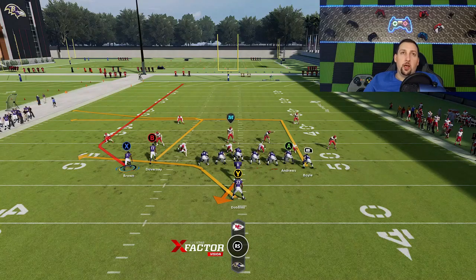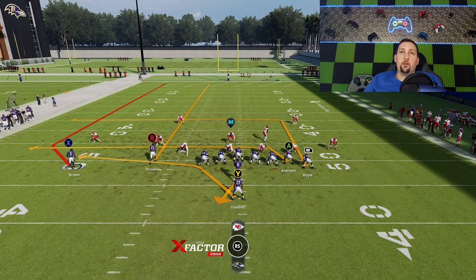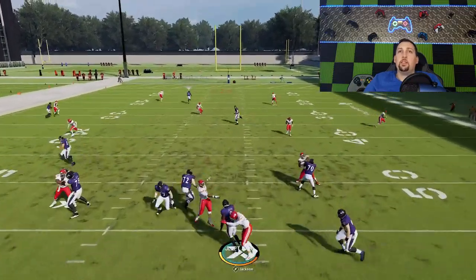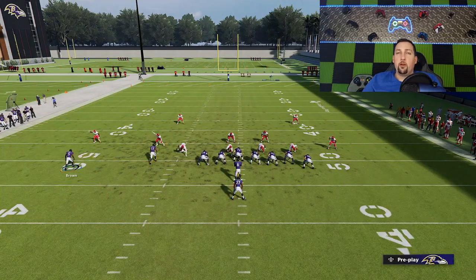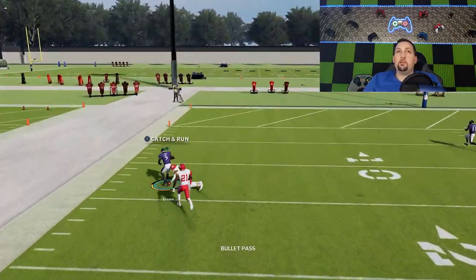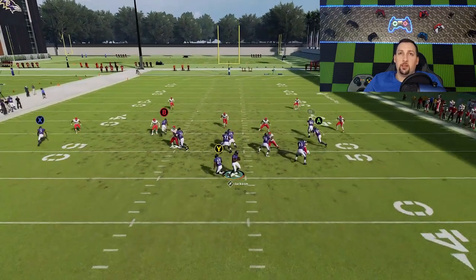Against cover two, pretty much every play is going to be the receivers on this side — either Brown or Duvernay against just about every defense. I'm going to make the same adjustments: put the B route on a streak, motion this guy out, and put the A route on a streak as an extra option. Against cover two, neither of these routes really gets covered. The B route is going to be wide open right over the middle — the safety has to split attention between the two receivers — and we get a 50-yard bomb. Both routes are open, it's a super quick play, and you can see Brown's open out here too.